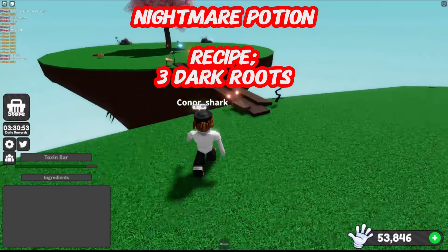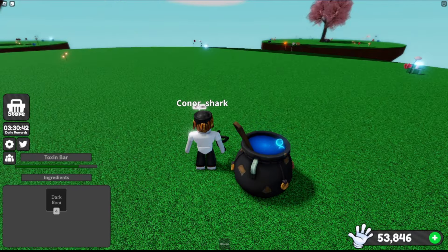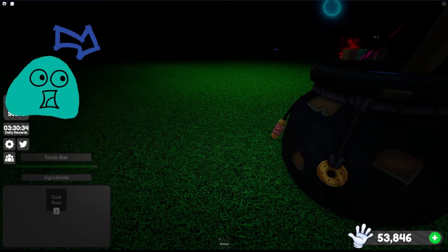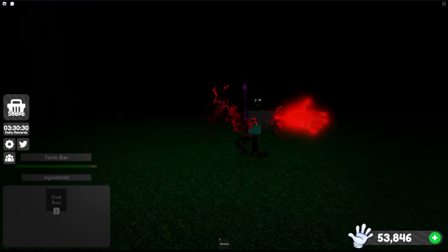Next is the Nightmare Potion. It takes three dark roots, and this gives the affected player the Night Passive effect from the Nightmare Glove. This is pretty spooky, not going to lie.